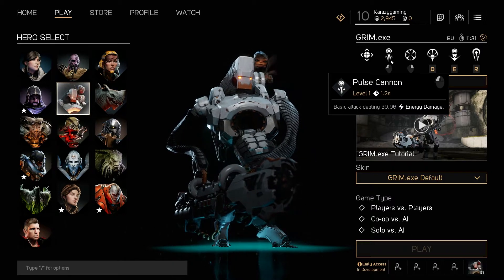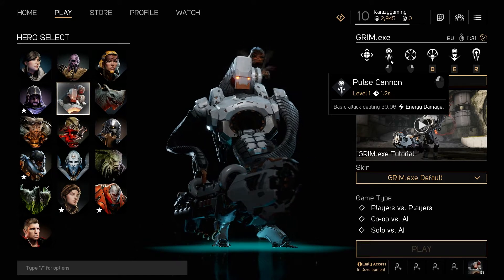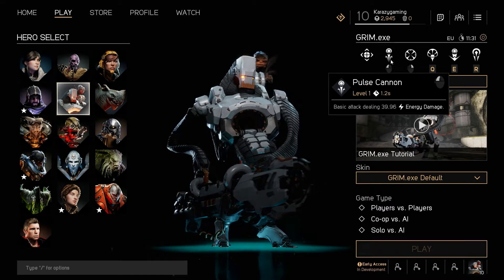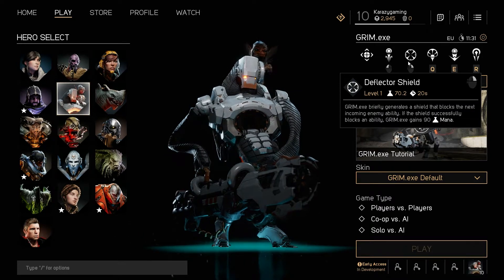The first one is, of course, his base attack, which is the Pulse Cannon. It deals just under 40 energy damage. It's actually really good — quite slow, but then again, whose character's base attack isn't slow? They don't want you to go around destroying heroes straight away.